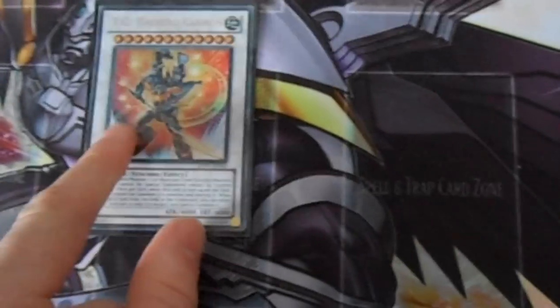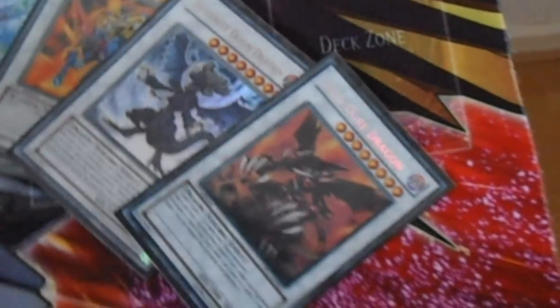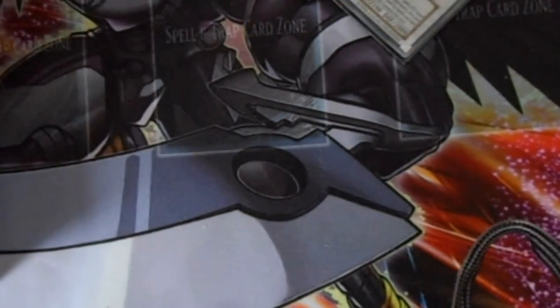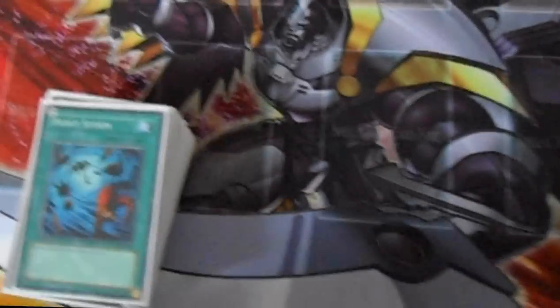For the extra deck — because I can't play Quasar — Shooting Quasar Dragon's spot goes to Halberd Cannon. Ancient Sacred Wyvern, Arcanite Magician, Dianite, Infernity Doom Dragon and Void Ogre Dragon because Plaguespreader, Armoury Arm, Librarian, Iron Chain Dragon, Black Rose Dragon, Scrap Dragon, two Stardust Dragon, one Formula Synchron, and Shooting Star Dragon. I don't play Xyz — I tend not to, I don't really like them. Halberd Cannon will be replaced when Quasar's legal. I'll be replacing Infernity Doom Dragon with Flash and Carrot Dragon once that gets released, but that won't be until like 2013, and the format will probably have changed anyway.